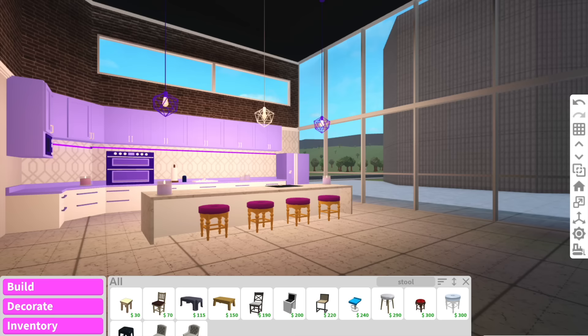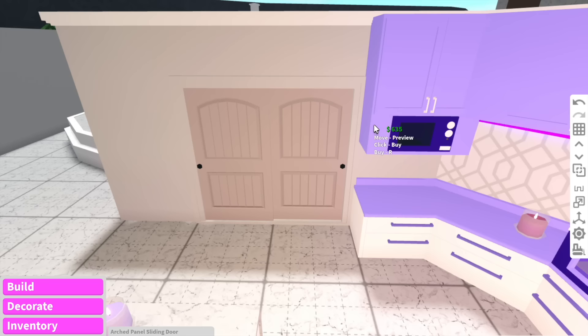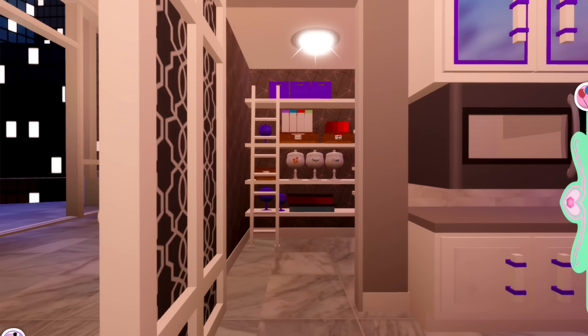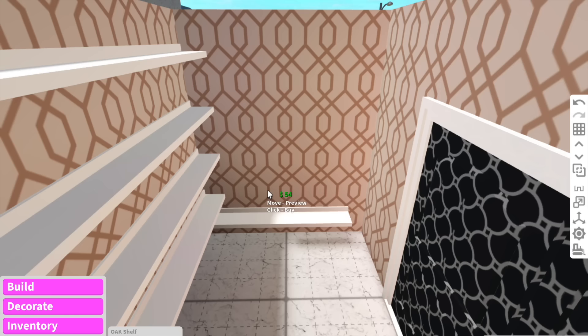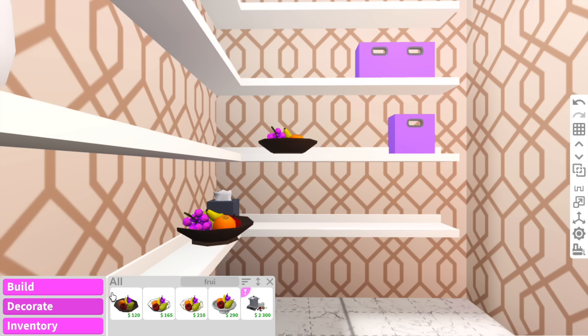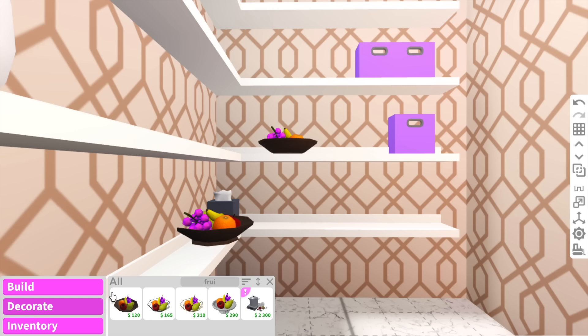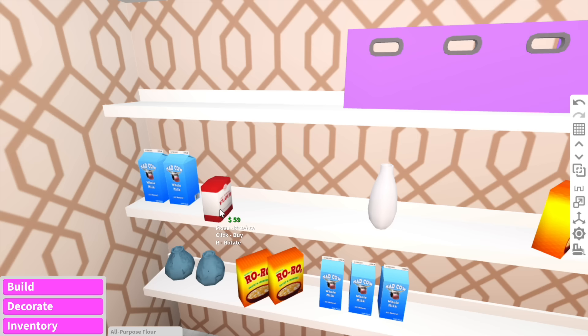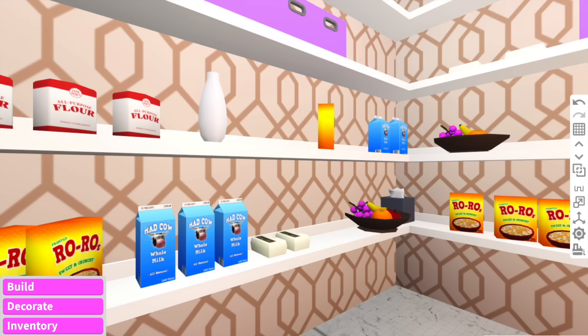Now we can move on to the pantry, which is over here. We can do a sliding door like this, and then on the inside of the pantry they kind of just have four rows of shelves and more storage space on this side of the wall. They just have a bunch of random stuff in here, so I think I'm going to do my own thing — some fruit bowls and maybe some groceries. We can add some rows over here. This is the most unorganized shelf you will ever see. I don't want to overdo it for the pantry.